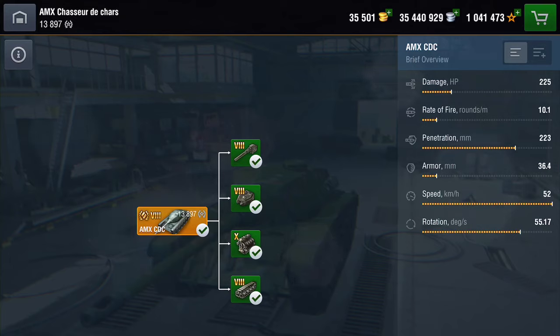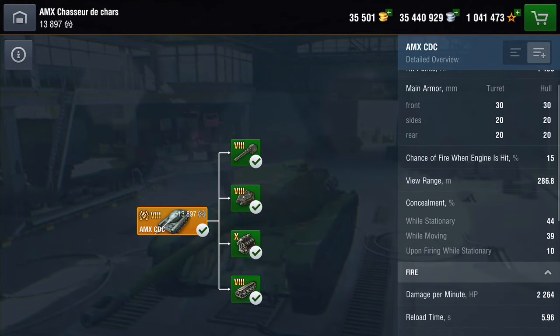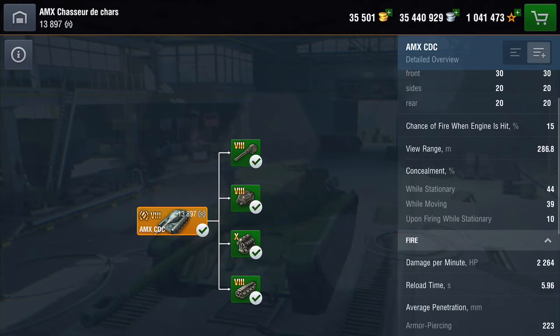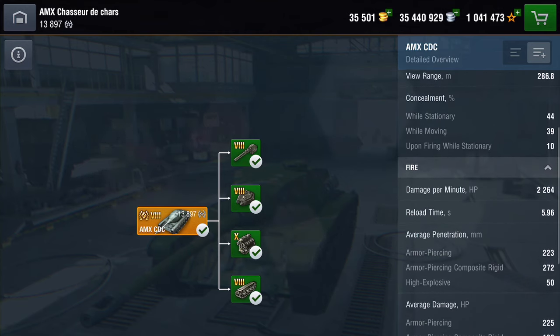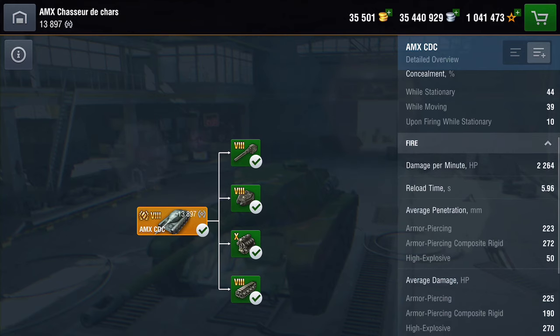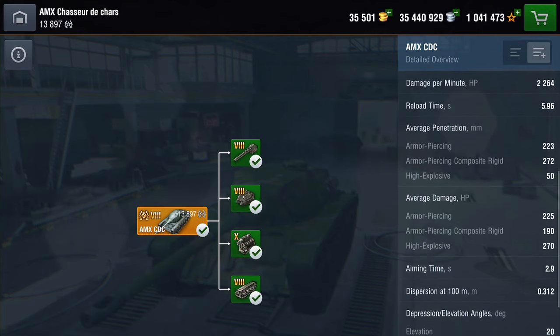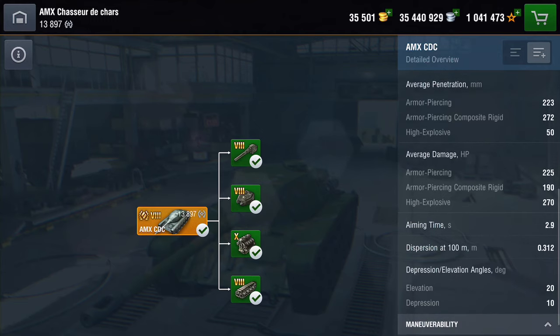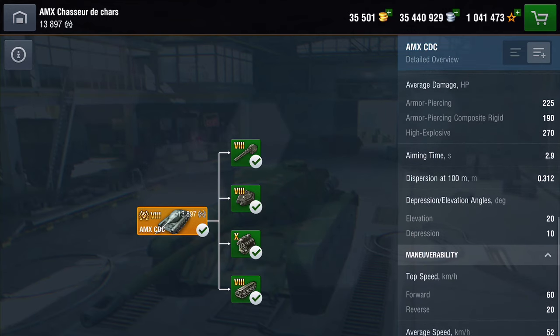Damage: it will knock out 225. Rate of fire is not great but not bad. Penetration is pretty good. Armor - there isn't any. Speed is fantastic and rotation is really fantastic too. Hit points: 1450. Armor - I'm not even going to talk about it, there is none. Camo is just below average. DPM is 2264, which is pretty good for this type of tank. Reload time is just shy of six seconds. Penetration on your AP: 223; on your APCR: 272. Damage: 225 on your AP. Aim time just shy of three seconds, and depression is 10 degrees which is pretty good.